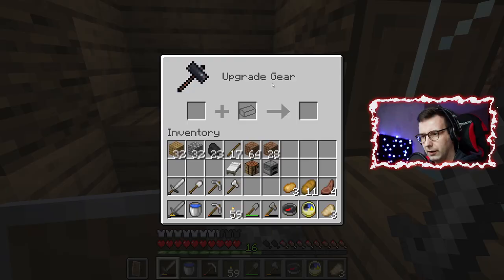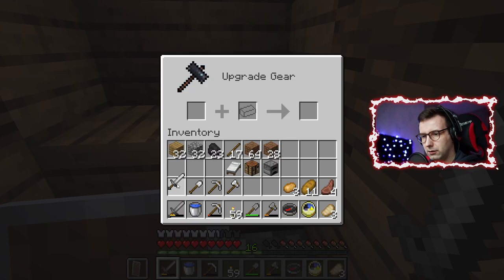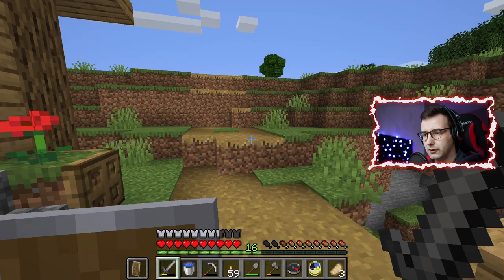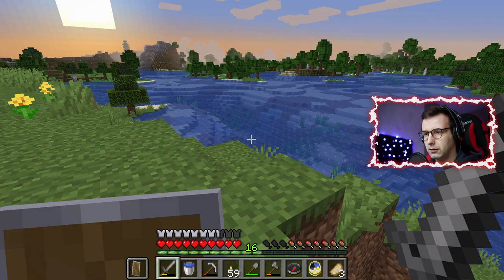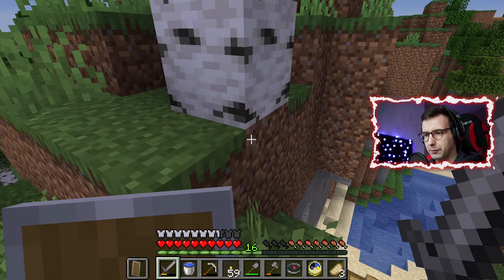Sometimes they have a smith here — upgrade gear — okay, what can I do here? I will leave this for now because the sun is setting again, so we have to go to sleep. Let's look at what they have here. This is how you can dive very fast, but there's water down there so don't worry — we can just jump into the water and survive.